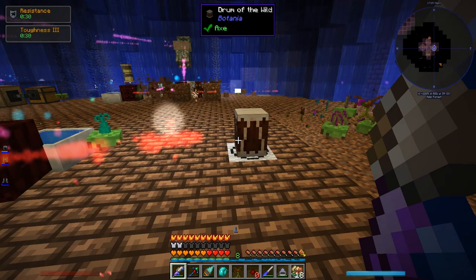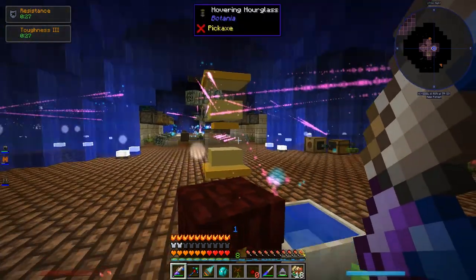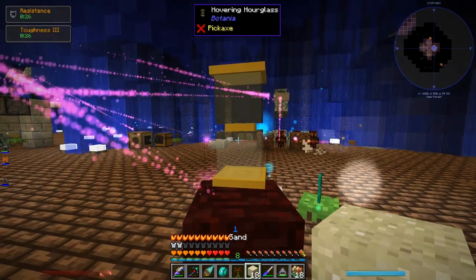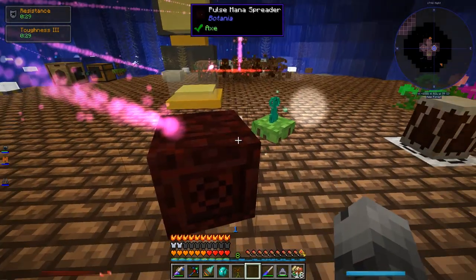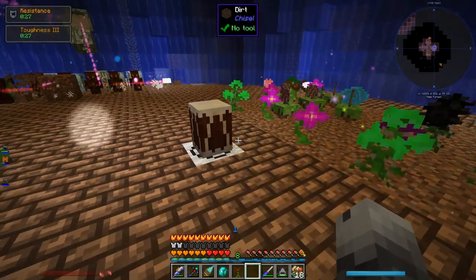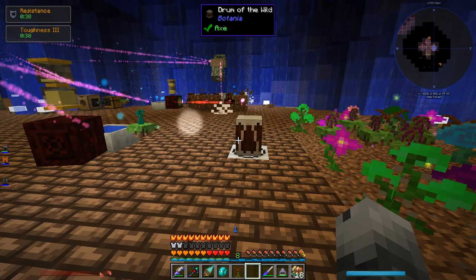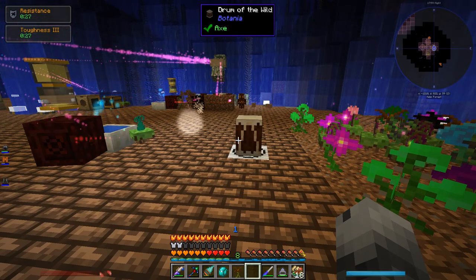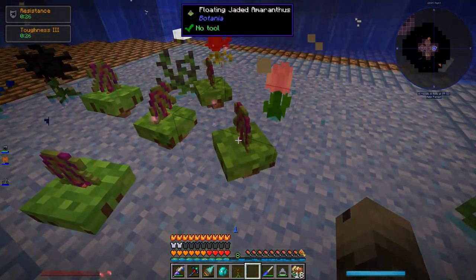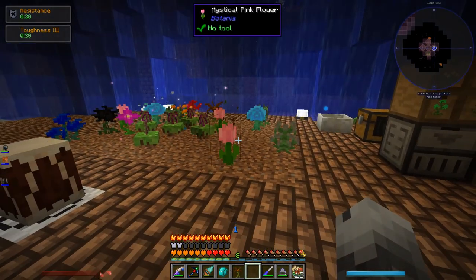I tried to keep most of the technology within Botania. I've got these floating Jaded Amaranthuses, which take mana from a nearby pool and generate Botania flowers — four of them making all these flowers appear. Next problem: collecting the flowers. I use the Drum of the Wild with a Pulse Mana Spreader that takes mana from a pool, and every 18 seconds (18 sand = 18 seconds) it sends a mana pulse to the Drum of the Wild. There's a sound muffler beneath it because it's very loud without that. Every time the Drum receives a mana pulse it breaks all the flowers. The Jaded Amaranthuses don't break because they're floating — not actually planted.